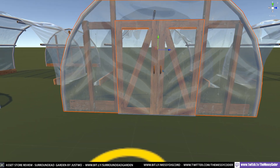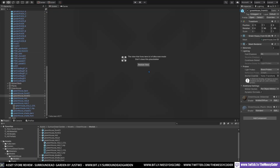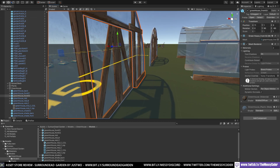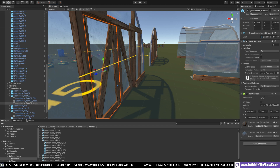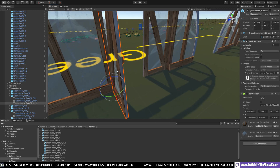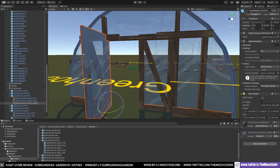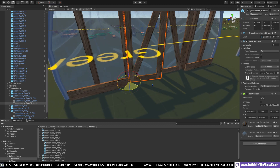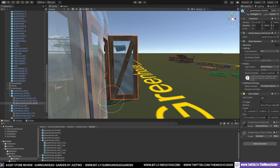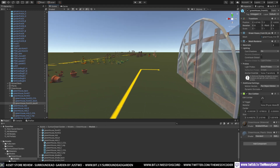Do these doors open? Let's have a look. Let's click one of them — there's a door. Where's the pivot? Yes it does open. But we're opening it the wrong way obviously, pivoting outwards so that it doesn't break with the wood. And there you go — brilliant, lovely.